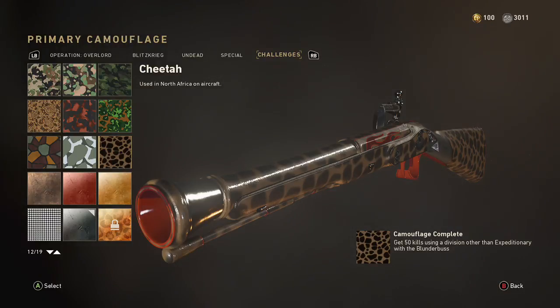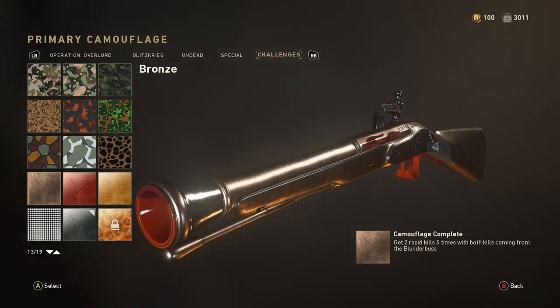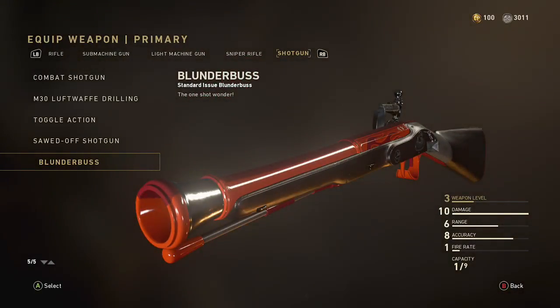Next one is any division other than Expeditionary — I recommend Airborne because you can run and gun with the shotgun. That's how I got the toggle action done in hardcore using the run and gun perk. With this blunderbuss though, as soon as you shoot you've got to back off and reload, so I also recommend running Hustle. After one shot you're going to need to reload fast, because the next challenge — get two rapid kills five times — is probably the hardest one.